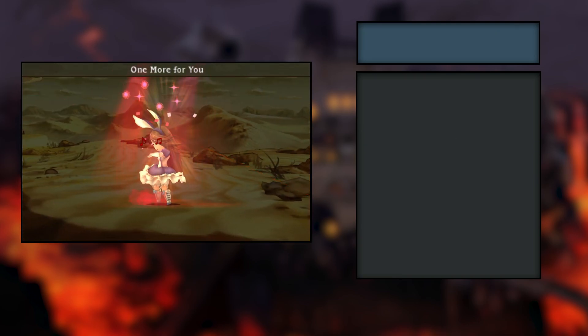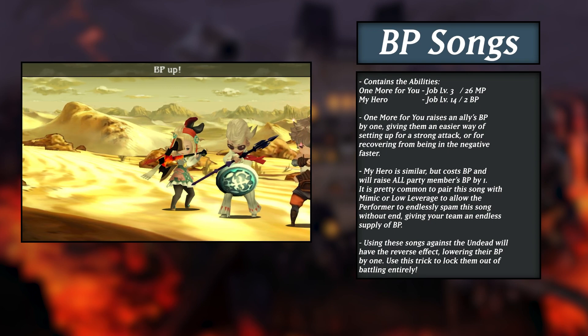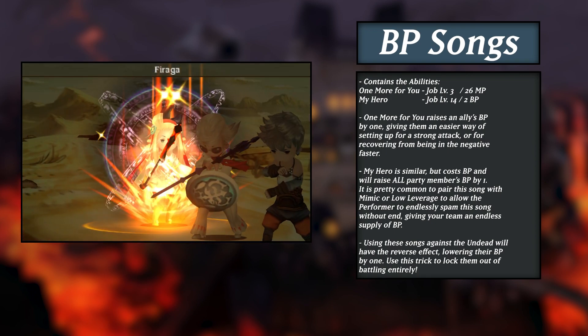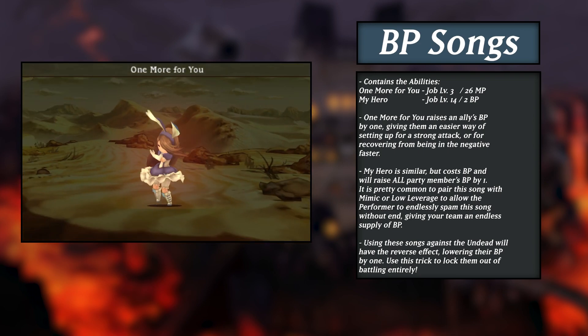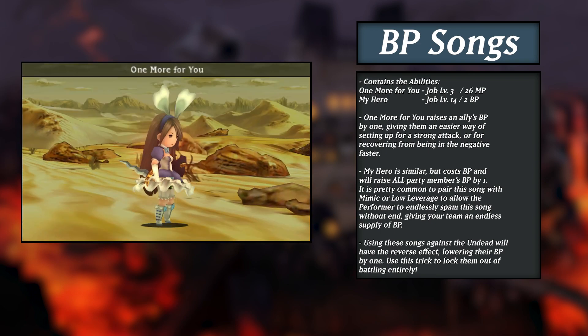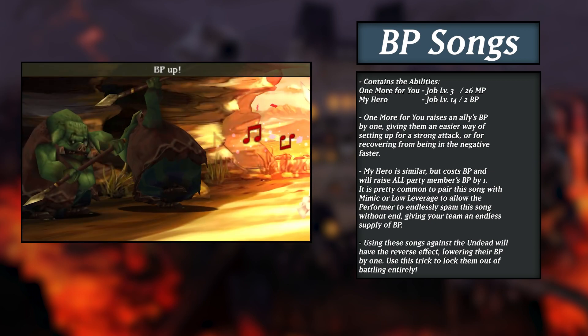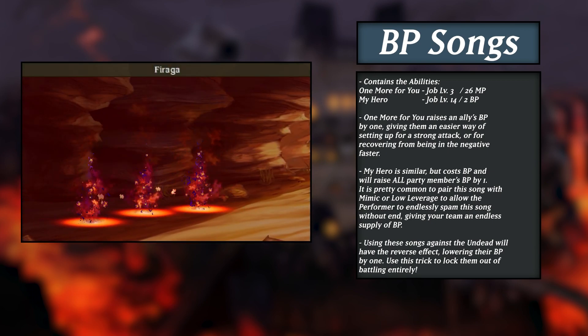The MP cost can be a bit of an issue if you plan on singing with other jobs, but thanks to their specialty, the Performer won't have that issue too much. The second singing category is for BP songs, containing One More For You and My Hero. One More For You costs MP and will raise the target's BP by one, granting the Performer a reliable method for being a BP battery in the early to mid-game, which is surprisingly useful. Since the MP cost of One More For You is really low, spamming this song is not that difficult.